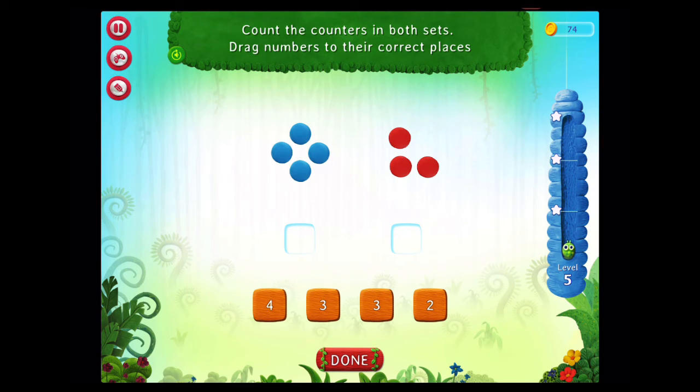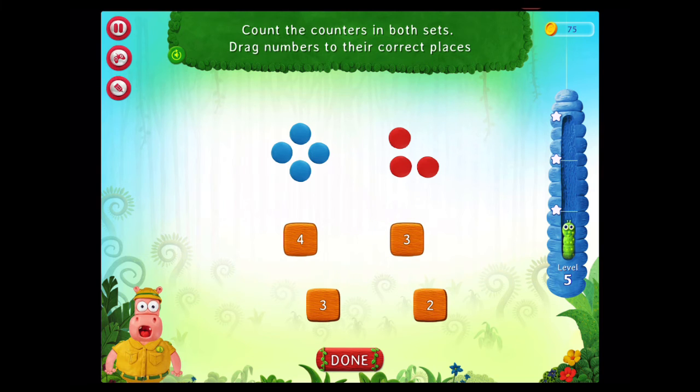Count the counters in both sets. Drag numbers to their correct places. On a roll!